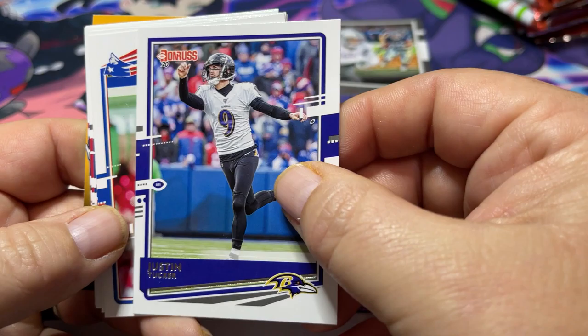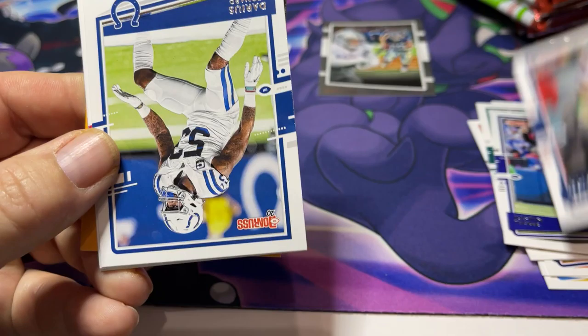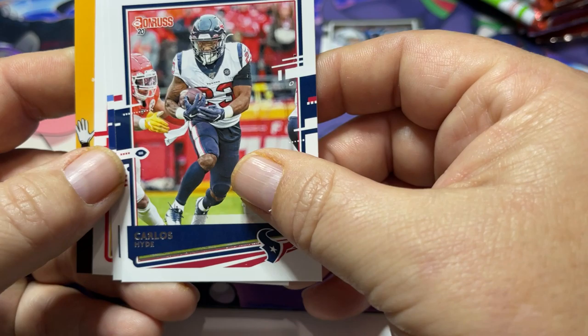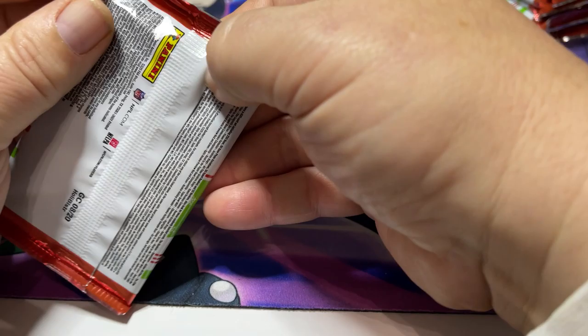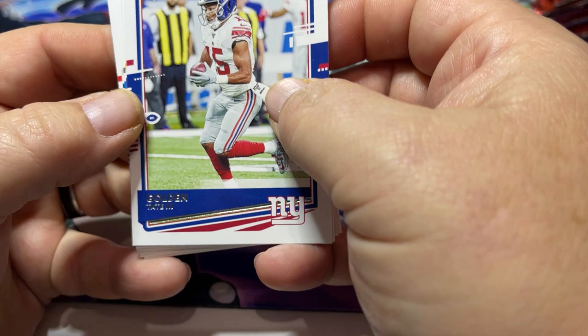These cards, I don't know — they're okay, not that great. They kind of remind me of old-time 80s Topps cards. Justin Tucker, Drew Bledsoe, Julian Edelman, Darius Leonard — he's having a nice year. Youngho Koo, not familiar with him. Carlos Hyde, Christian Fulton — a rookie card. And Frank Clark.